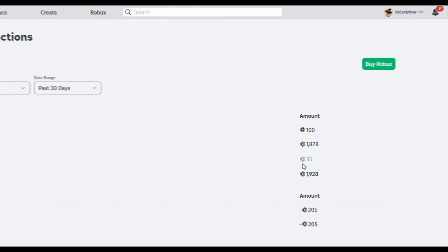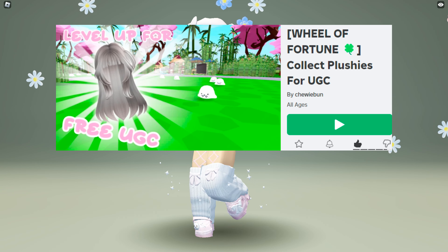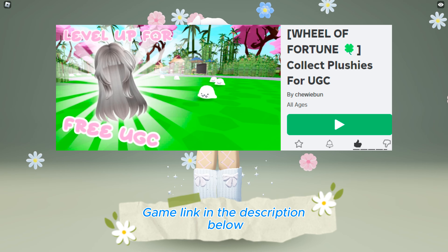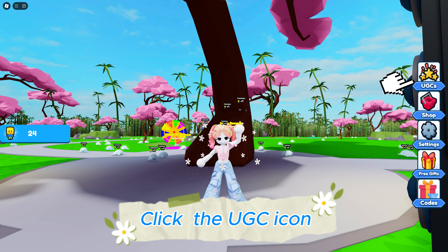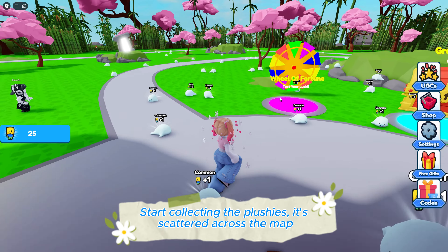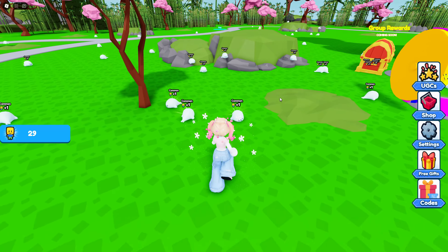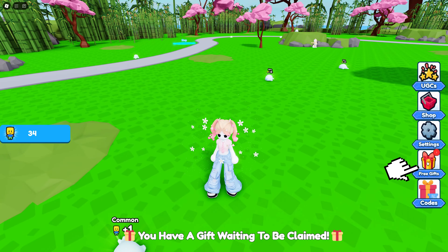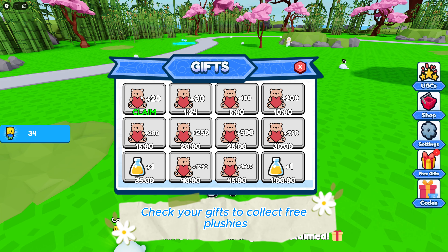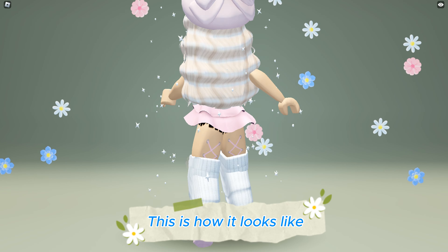Search and join the Collect Plushies game — game link in the description below. Click the UGC icon to see the hairs and the requirements in plushies to get them. Start collecting the plushies; they're scattered across the map. Check your gifts to collect free plushies. This is how it looks like.